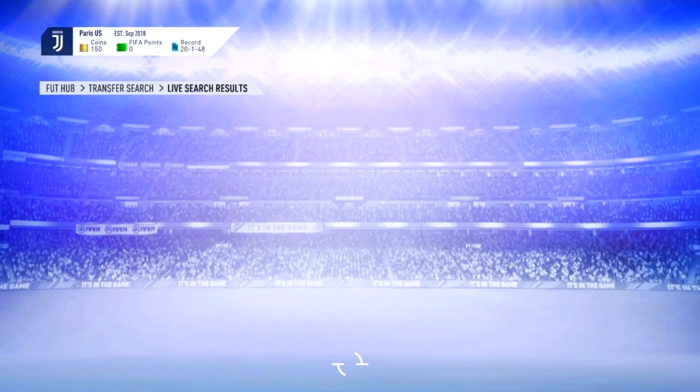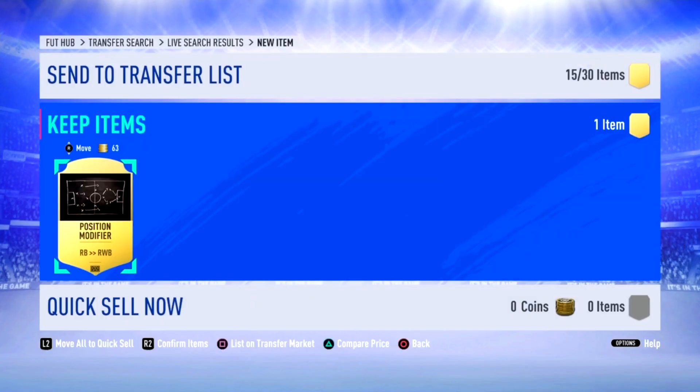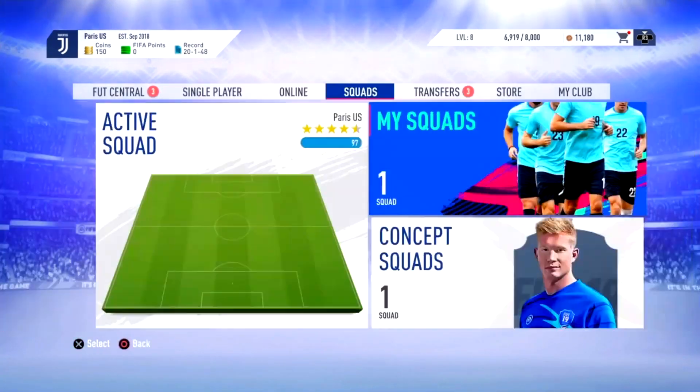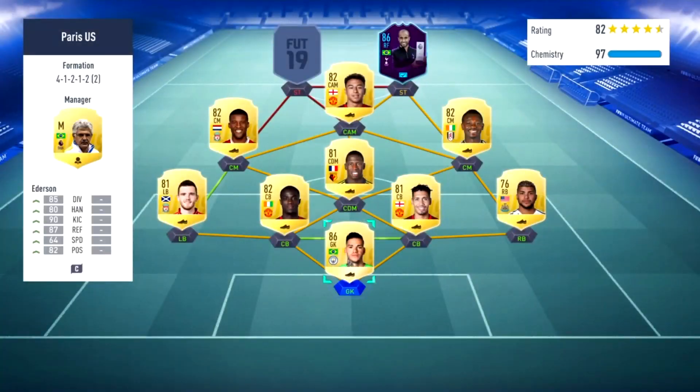It took me half a minute per player, so it's very easy and simple. You could just buy 10 position modifiers, put them on right backs you already have in your club, and then sell them for more coins and make profit.